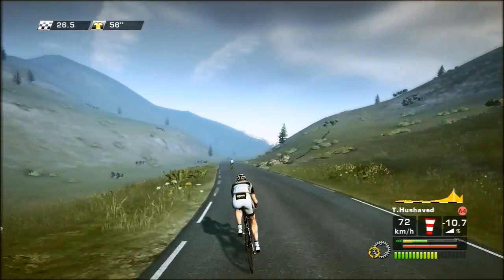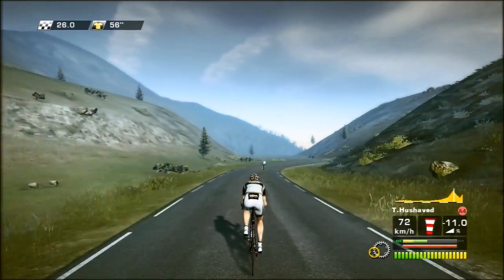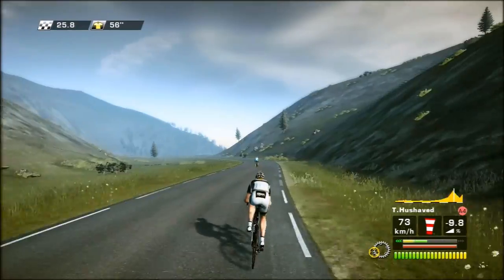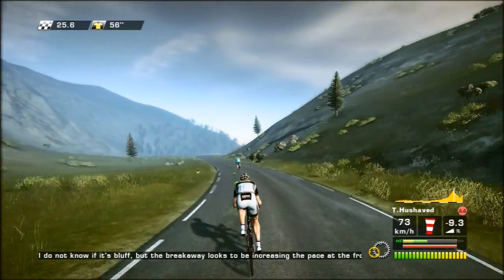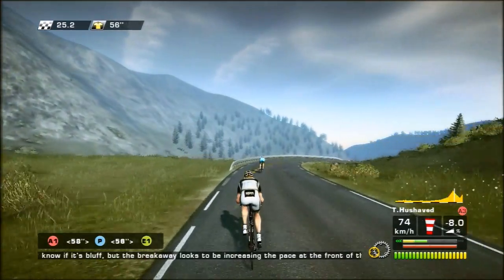To gain gaps in downhills you have to ride very aggressively. Of course it helps to have one of the best downhills in the game. The breakaway looks to be increasing the pace at the front of the race.